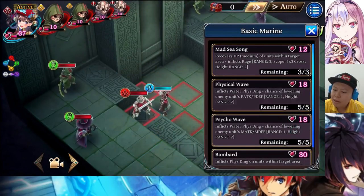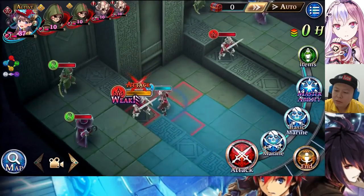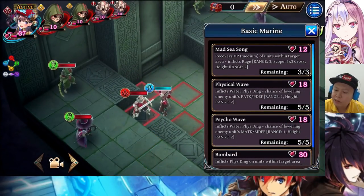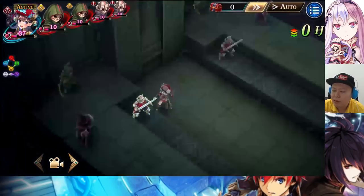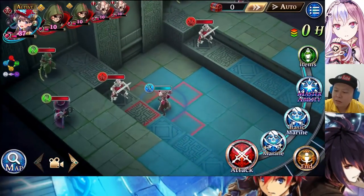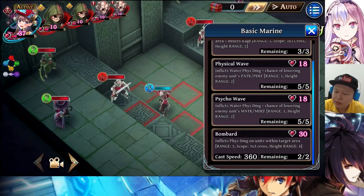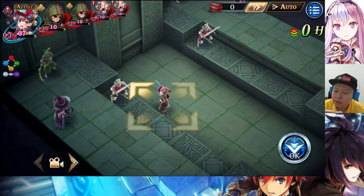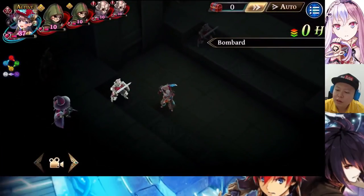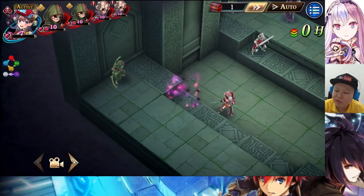The next skill from basic Marine is Physical Wave at 1044 damage. Physical Wave gives physical attack and physical defense down, while Psycho Wave gives magic attack and magic defense down — the damage is the same. And lastly Bombard from basic Marine — the casting speed is 360, so I think it can miss. The enemy here is too weak, so she can cast the skill before the enemy moves.